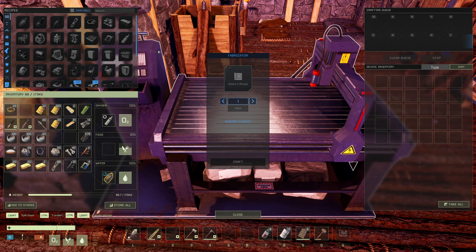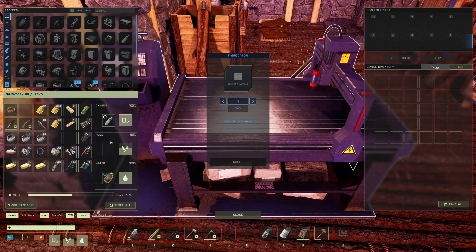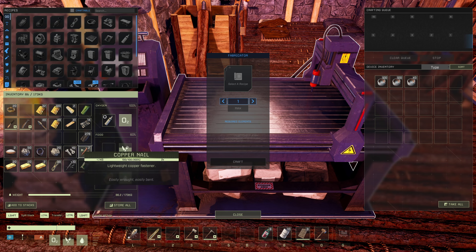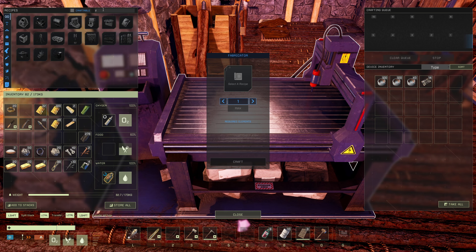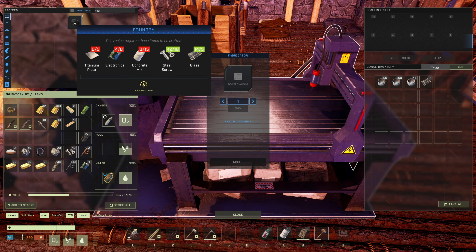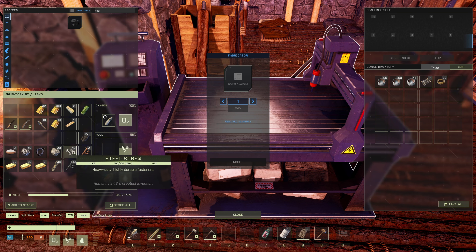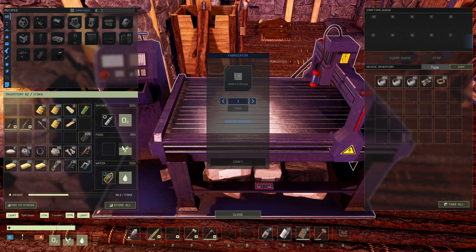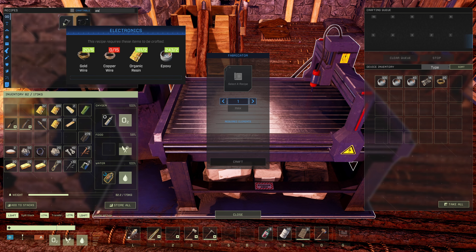Now that I have all this iron, once I unlock it I'm going to unlock all of the metal cupboards. So foundry — I think I might be shy on electronics. We need four more. Maybe I didn't finish letting them go. So I still need four more. I've got enough gold, I need 60 copper wire — which we should be able to make in here.